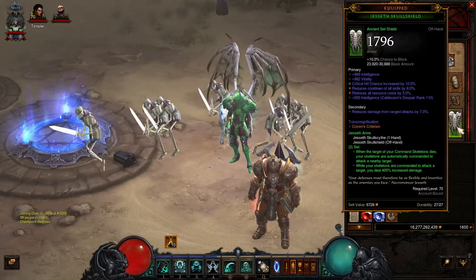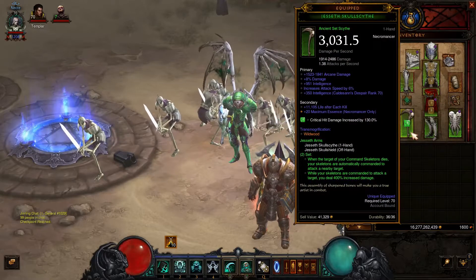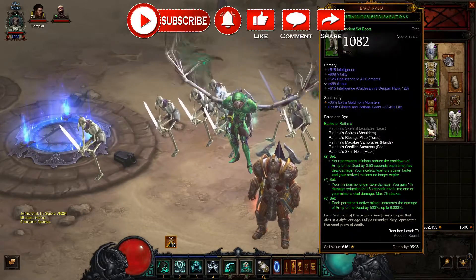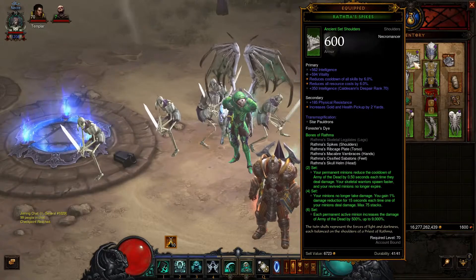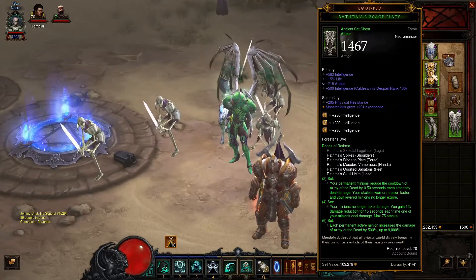This time I'm gonna show you the necromancer build for the Ratma set and for the shield and weapon I use the Jesseth set. This gives you some bonuses for command skeletons. For the Ratma parts I use the gloves, boots, shoulders, helm and armor, and the extra set part I get from the ring in the cube.